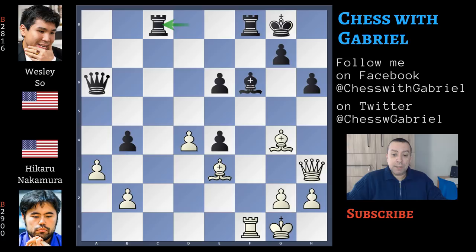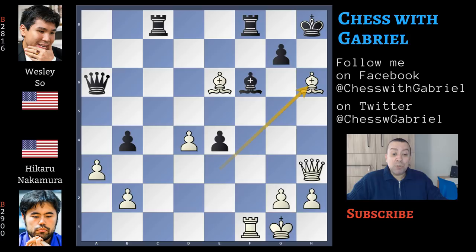Rook captures on c8, and now bishop captures on e6 — check — which is also a fork. After Wesley Shaw continues with king to h8, what to do now? Is it possible to give the final blow with bishop captures on h6? Let's watch this variation first. Bishop captures on h6, not played by Nakamura, is tempting, but this capture is a mistake — and if black is able to find this beautiful queen sacrifice, then black will win the game.